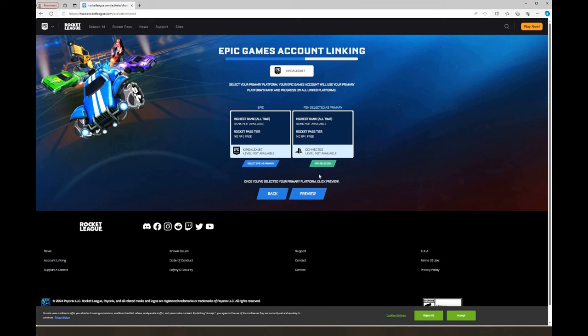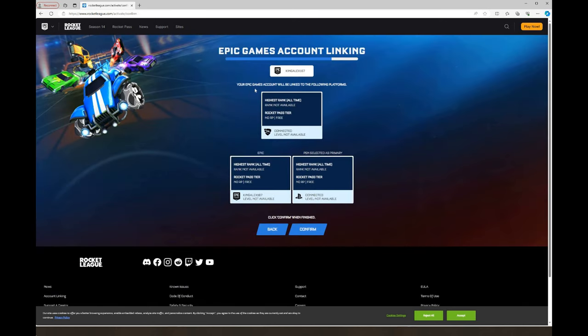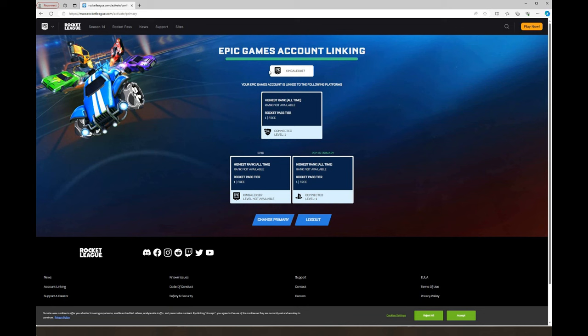It's going to pop up. Make sure you click right here — super important — and then click on preview. At this moment it will say you are choosing this as your primary. I want that as my primary. It's going to say your Epic Games account will be linked to the following platform — and I'm just going to click on confirm. It's that simple, not even hard at all. It will say: Epic Games account linked to the following platform: PlayStation.